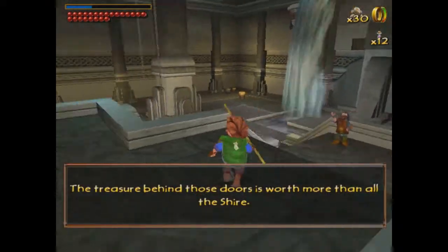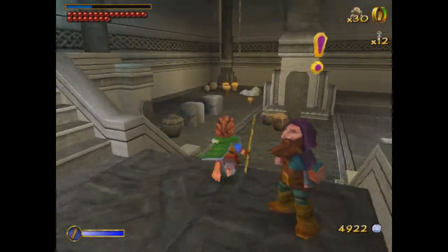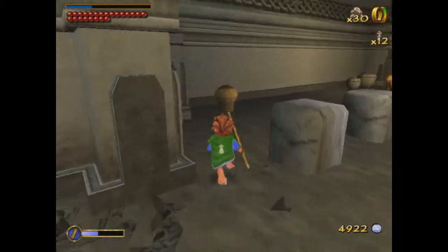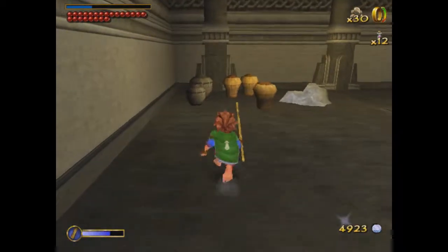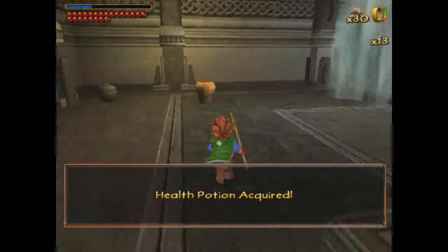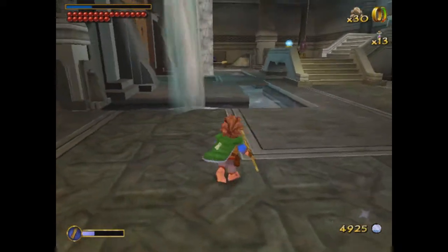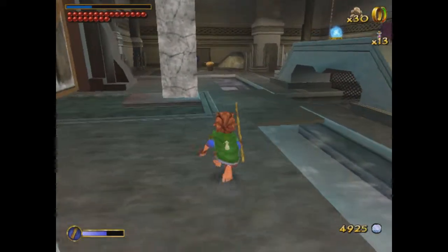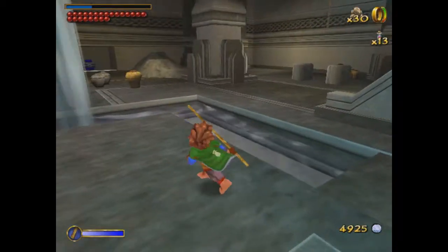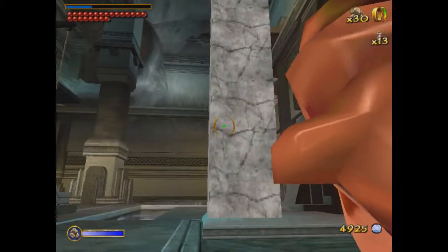The treasure behind those doors is worth more than all the Shire. Well, yeah — all the Shire really has is weed. The Shire's not worth much. And look at that, I just got a health potion back. So this is where we come — we're trying to unlock this big door, basically. We have to pull these chains and lower this pillar.